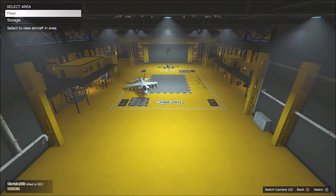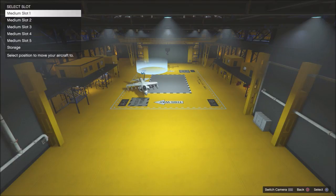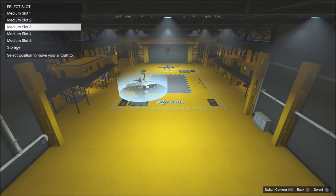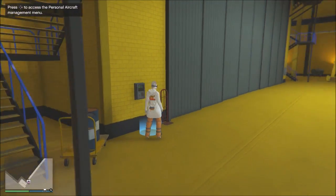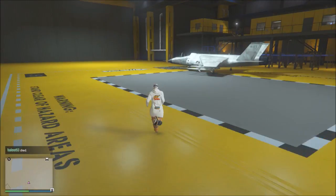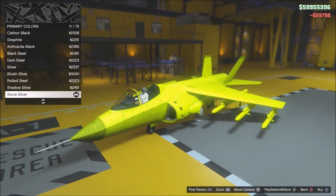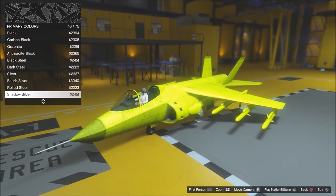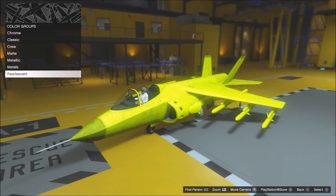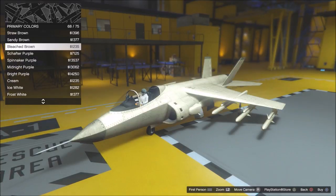For vehicle management, there's a second icon in the hangar with a small blue circle. Go there and you get the main floor and storage views. You can put five planes on the main floor and switch their positions like in garages. All other planes go into storage. The planes on the floor can always be requested immediately from your interaction menu. When you get in a plane, you can also customize it — for the Hydra, unfortunately it's only color, no additional weapon upgrades.